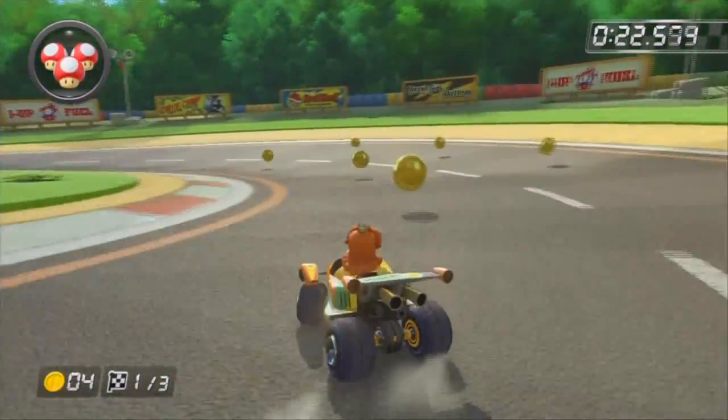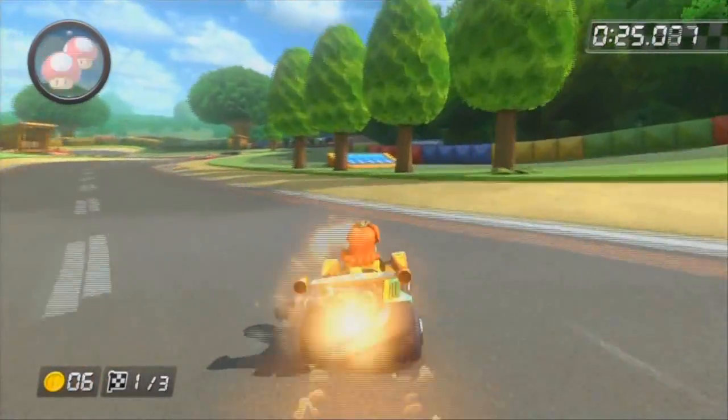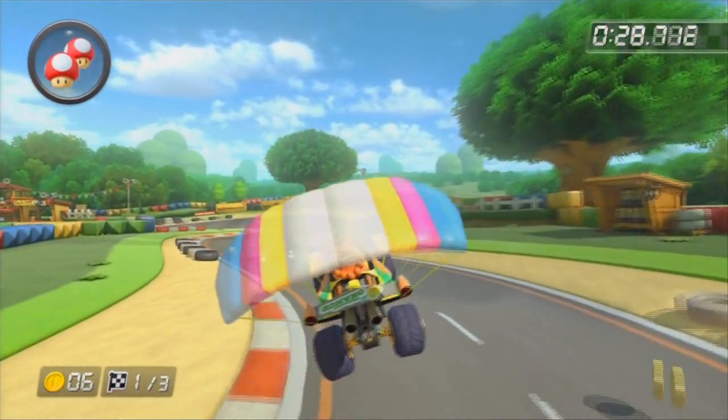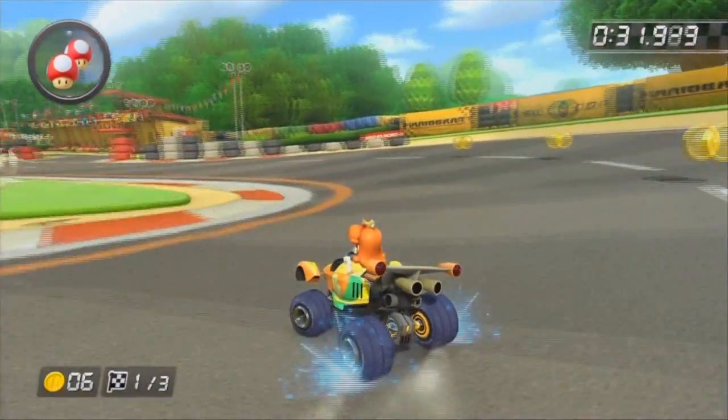There's a time-saver on GBA Mellow Circuit. Keep your eyes right for a ramp on the right between those trees. Use the mushroom to cut the grass and don't forget to taunt. Hold up on the stick to float all the way past those nasty oil slicks and save yourself some time. Get your aim on the ramp right!